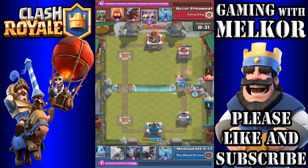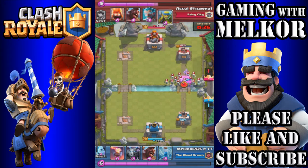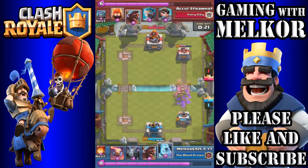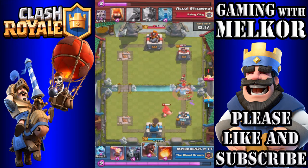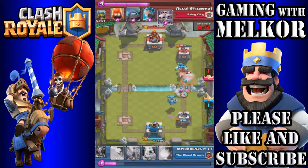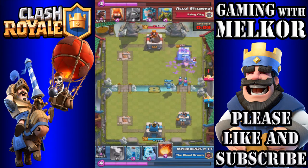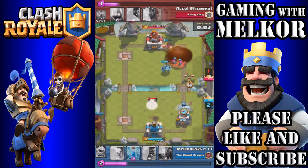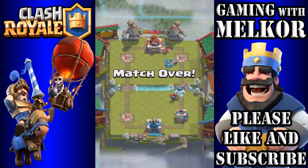We have the mega minion and archers going on the tower. A well-placed zap from the opponent forces us to zap back. Our opponent drops his own hog rider and princess so we counter with the mega minion, then get our own hog rider pushing that tower with the ice golem — one hit, two hit, and we take the second crown for a 2-1 lead. We just need to defend now and our opponent can't break through, securing the victory.